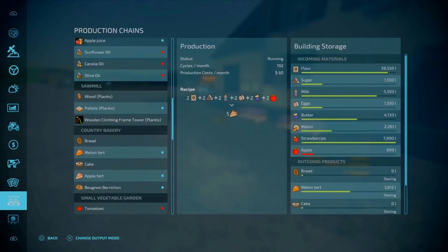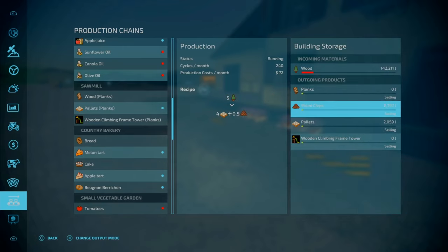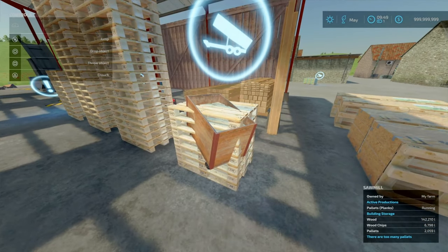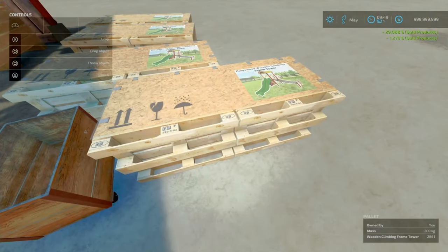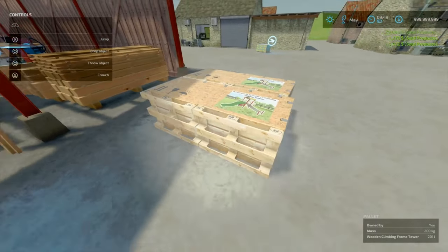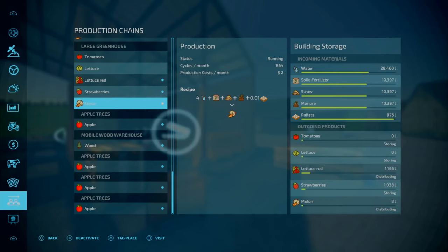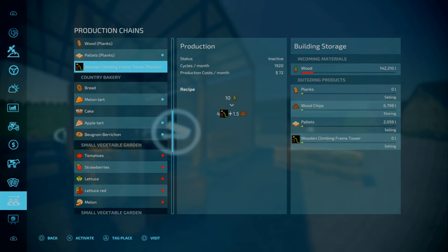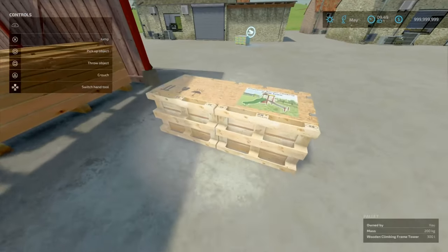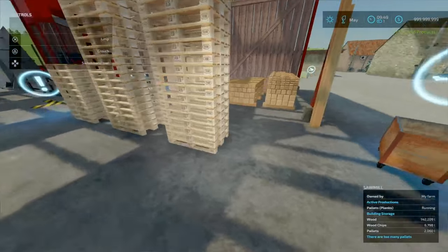Let's get some of these buildings set up. You can see we're getting pallets and climbing frames spawning. These do sell quite well and you get a decent throughput. Your climbing frames get about 8,000 litres a month — they require around 19-20,000 litres of trees but these are worth quite a bit. Each of these pallets is 1,000 litres capacity. You also get your apple tarts and mini tarts — I like how they spawn as their own actual items.